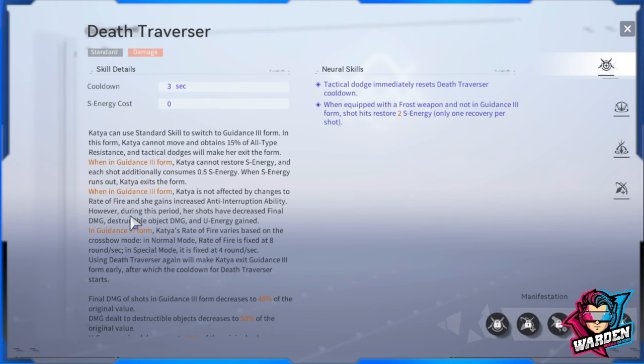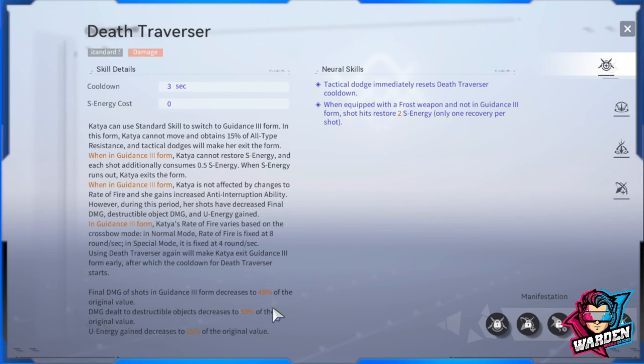In Guidance 3 Form, Katya's rate of fire varies based on crossbow mode. Normal mode is roughly one single crossbow bolt, and the special mode is fixed at four rounds per second. Using Death Traverser again will make Katya exit Guidance 3 Form early, after which the cooldown for Death Traverser starts again.